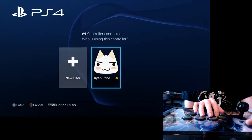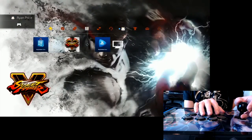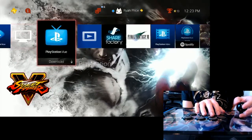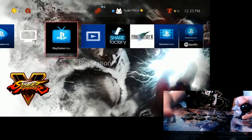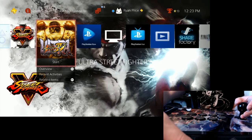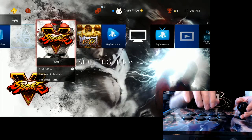This is in PS4 mode, so you can see the home button works fine. I log in fine. Within the menus, everything works fine — options button, share button, and home. All of that works fine.